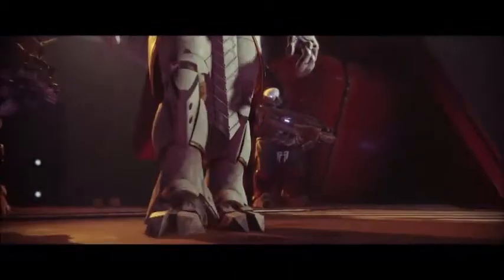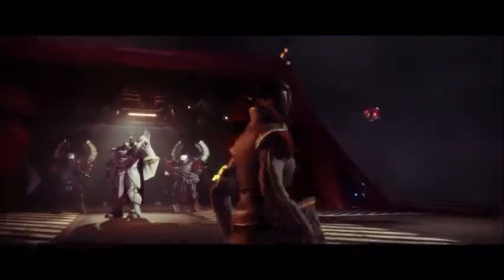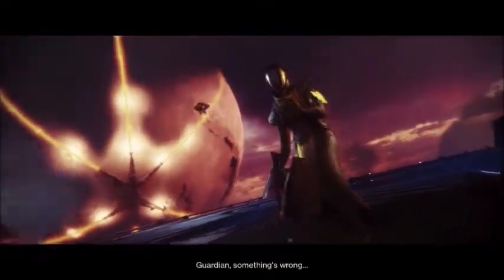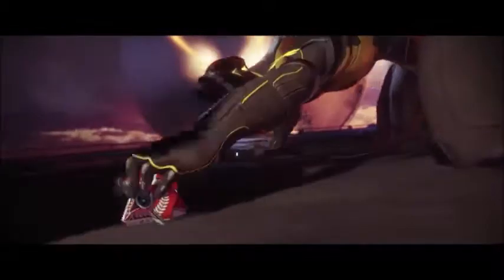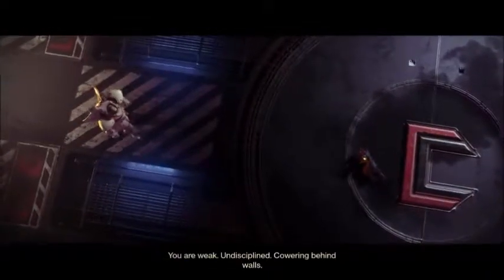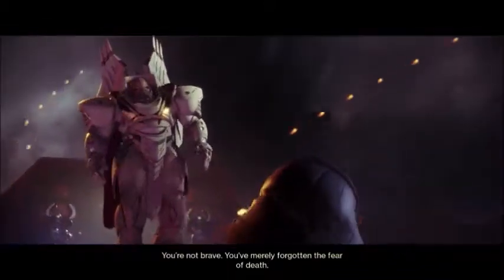He reveals his entire plan — well, he doesn't really reveal it, he just shows us. As villain monologues go, this is actually pretty good. 'Guardian, something's wrong.' Really? Again? Nothing escapes the Ghost — particularly the obvious. Do not look at me, creature. Look who's talking. Here's a Cabal — why is it wet? I'm disciplined. That's a good question — maybe they ran through some rain coming here. They did kind of run through thick rain clouds.